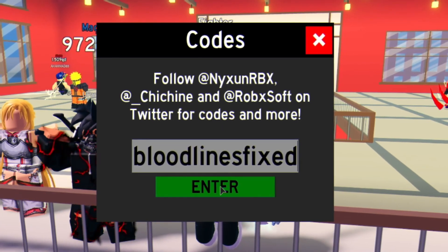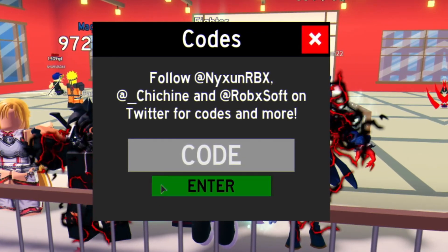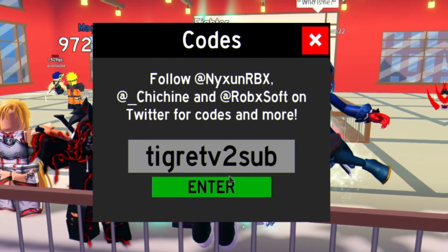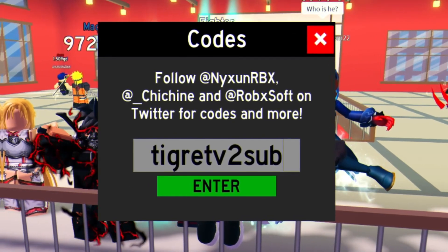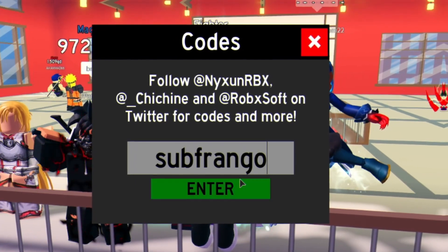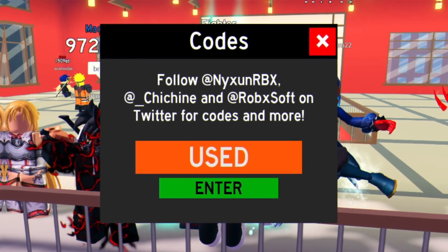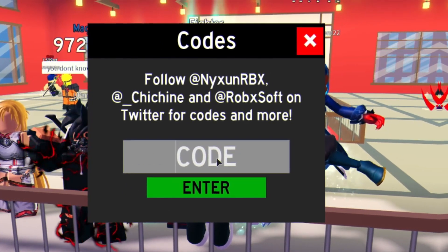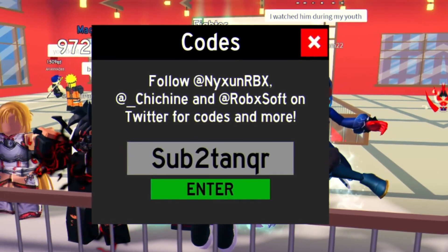We've got code 'bloodlinesfixed' — enter that one in. It looks like from the new update they've actually decided to expire quite a few codes. We have code 'bloodlinefixes' — no, it's not working. We have this code right here — enter that one in. You've got a code without the two — put that one in. After that, you have code 'subfrango'. Then you have code 'subnicholas'. After that, you've got code 'LennyElfri' — all capitals. Then we have code 'sub' and then this person's name. Then you have code 'sub to tanko' — enter that one in.